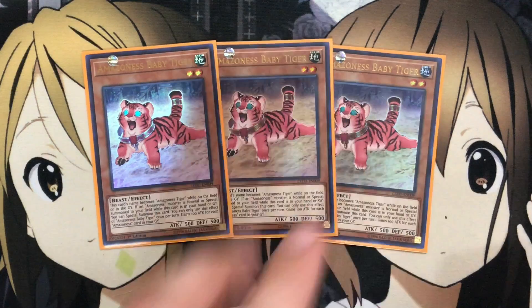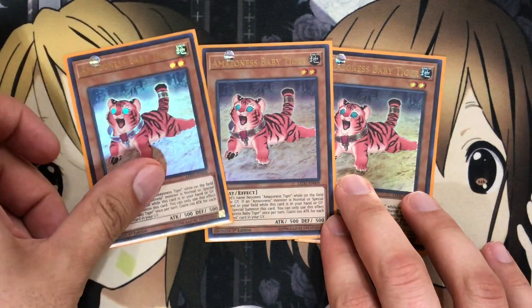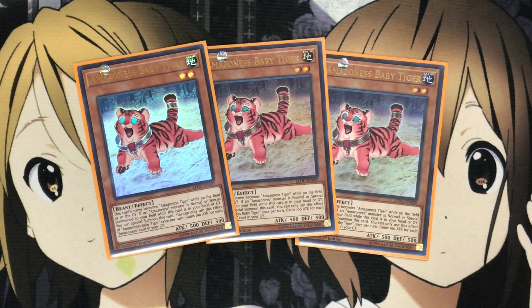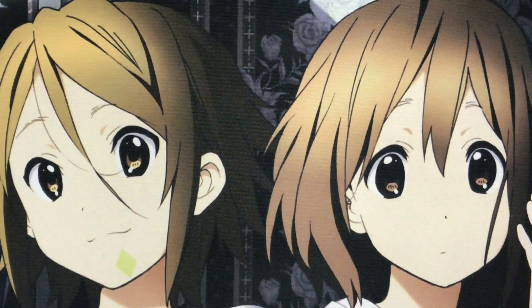I also run three Amazoness Baby Tiger. With Baby Tiger, it's a very easy special summon. Its name becomes Amazoness Tiger while on the field or in the graveyard. If an Amazoness monster is normal or special summoned to your field while this card is in your hand or graveyard, you can special summon it — once per turn. It gains 100 attack for each Amazoness card in your graveyard. The easy special summon comes in handy with Link Summon, and the fact that Princess and Baby Tiger share the names Queen and Tiger helps with your fusion summons.